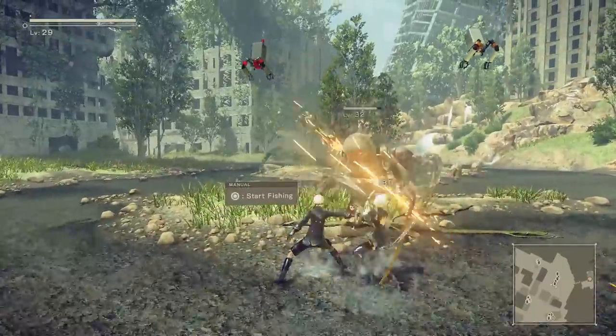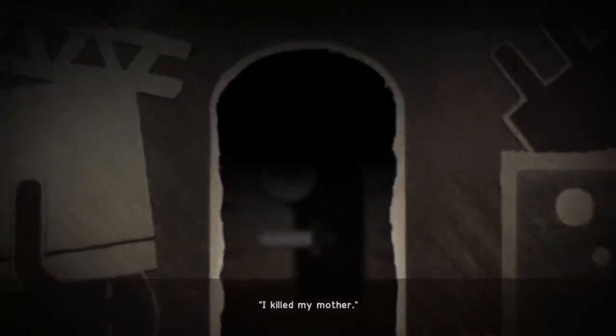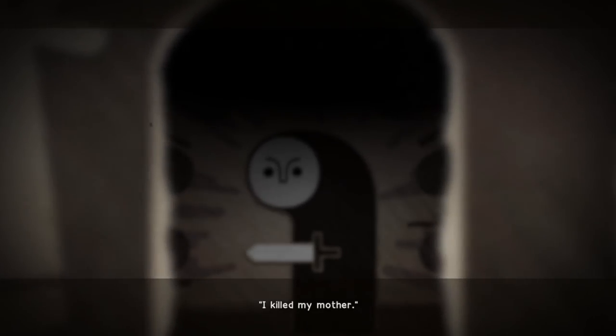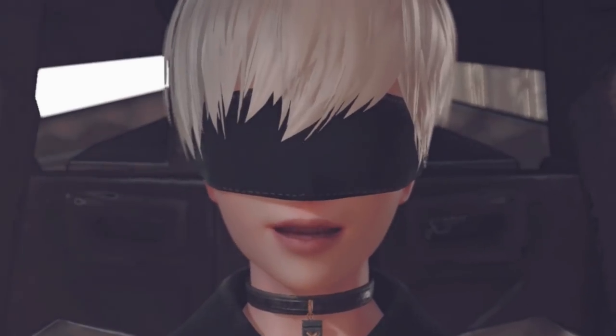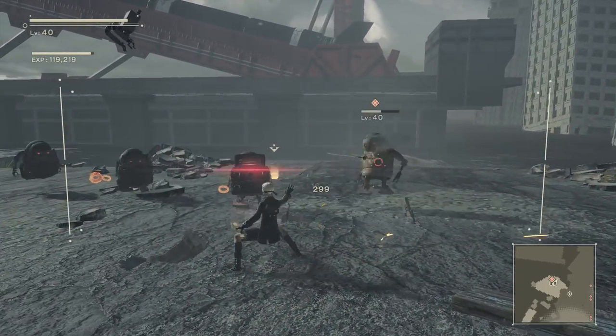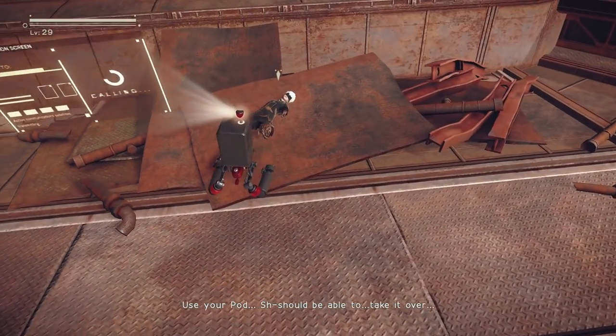Thankfully though, I like 9S. He adds something new to the gameplay, which seems to be fairly divisive amongst people who've completed this title, and the bits which his route adds to the overall story fleshes out your overall understanding of Automata's universe. Plus, how can I say no to that fucking face? As far as what 9S's gameplay changes from 2B's, I think now is a good time as any to bring up exactly that.